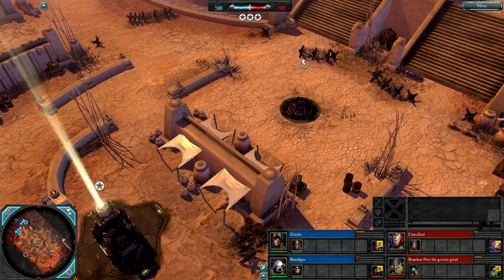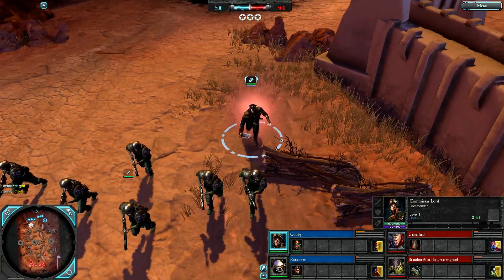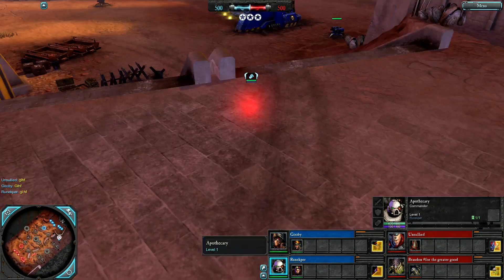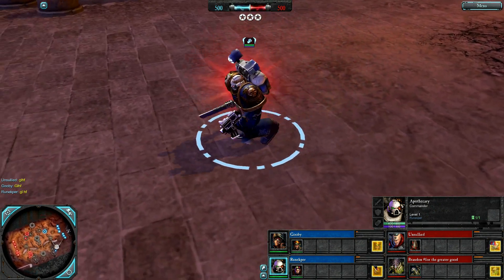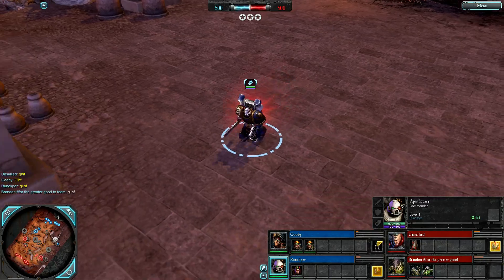Hey people, Injured here. 2v2, Argus Desert Gate, blue team. We've got Gooby playing a Commissar Lord, good offence and support, fights in melee combat, begins with a refractive field. Alongside Runekpa, an Apothecary Support Commander that fights in melee combat by default, begins with a target heal and a passive health regeneration — Odiss's Ultramarine's DLC.